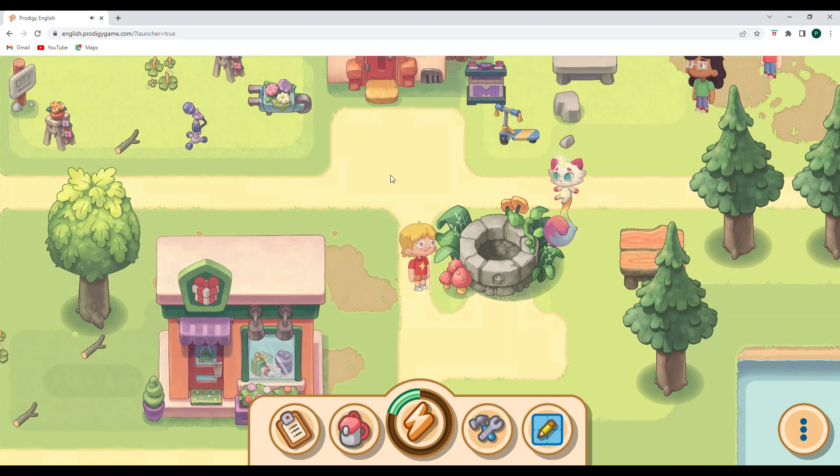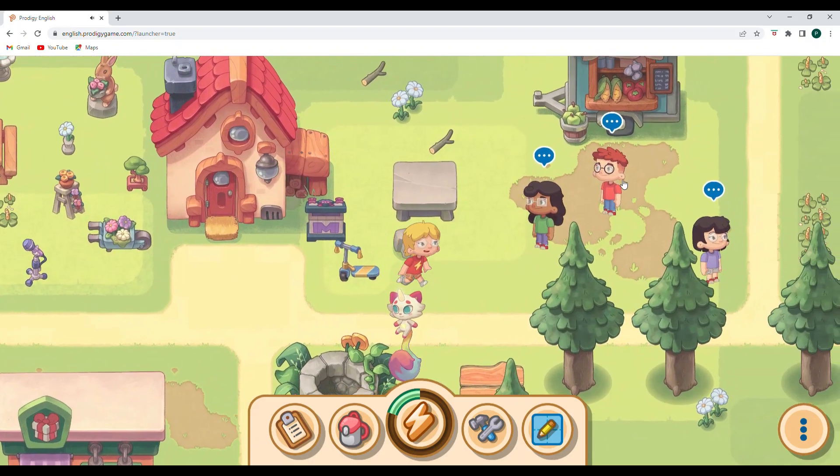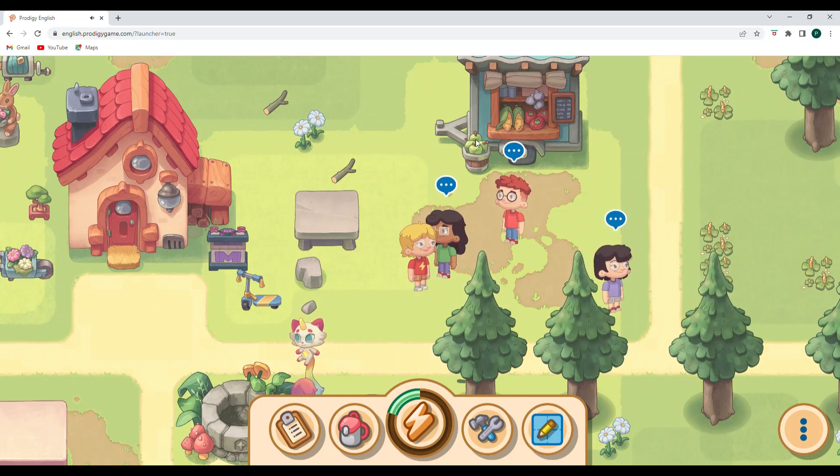I think there might be one or two more clothing items too. Before we go down and take a look at how the glitch used to work — which I don't think is active for anyone — I'm going to go ahead and check on my friends here at the market stall, and then we'll head on down.